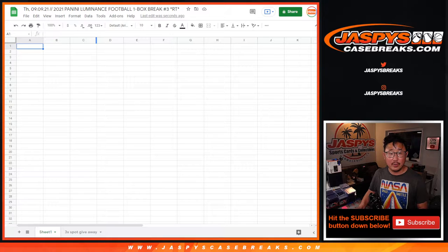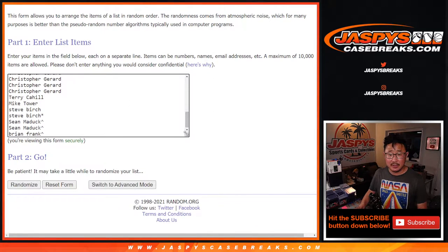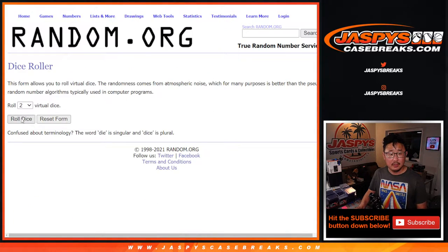Now let's do the randomizer for the break itself. Let's put those names in here. Good luck.